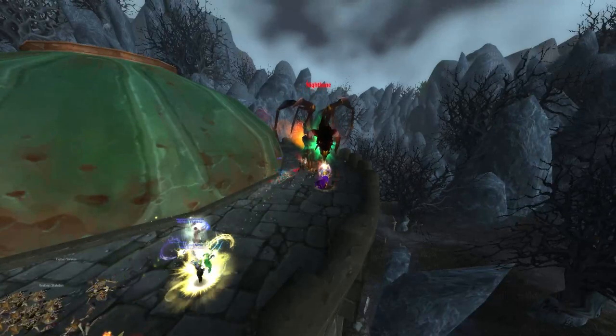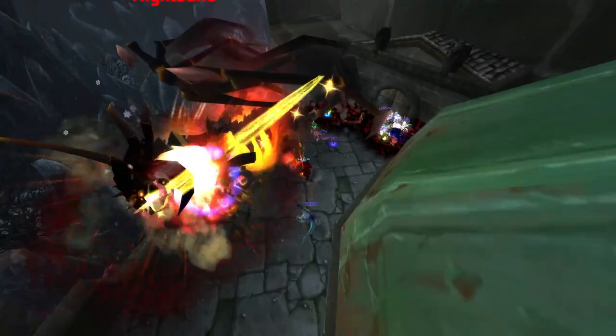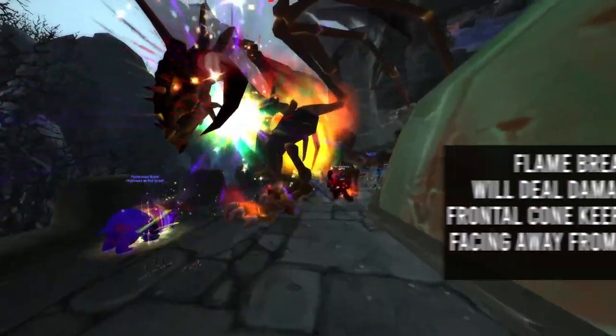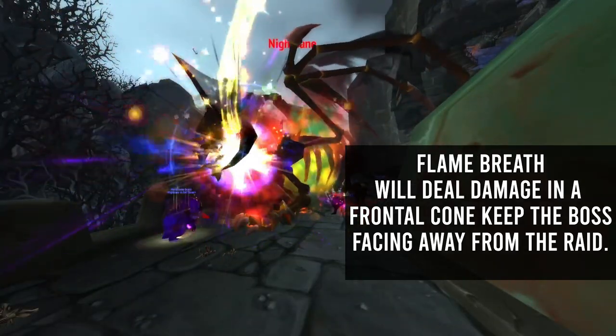The next optional boss is Nightbane. Nightbane has two phases and has a high healing check. You'll only need one tank in this fight. In phase one, Nightbane has three mechanics. Flame Breath will deal damage in the frontal cone of the boss — make sure to keep the boss facing away from the raid.